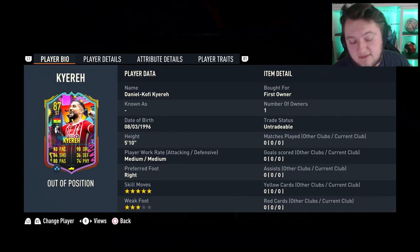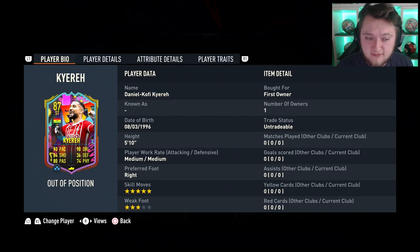Kyra is the newest SBC in FIFA 23. Out of position is back, which is quite nice to see. But overall, I think this card is a little bit overpriced. It requires an 85-rated squad and an 82-rated squad. He has got five-star skills, but a three-star weak foot, which is a little bit poor in my opinion.